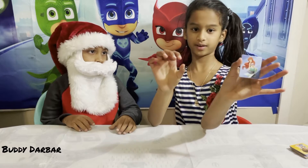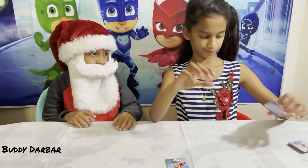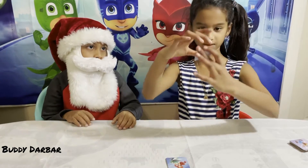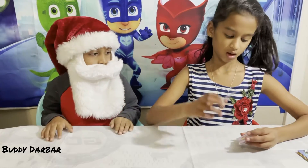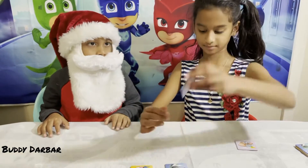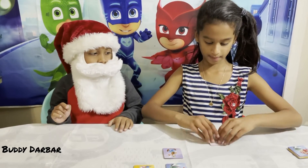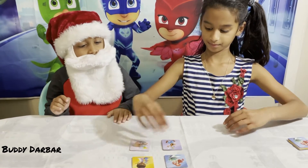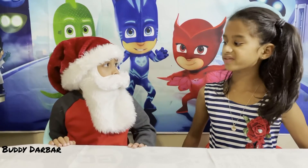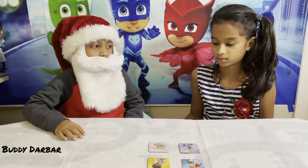This is Ariel. This is Doc McStuffins. Here is Goofy. And the last part is Dumbo. Look at the picture and memorize the place. Okay, Ariel, Doctor, Goofy, Dumbo.